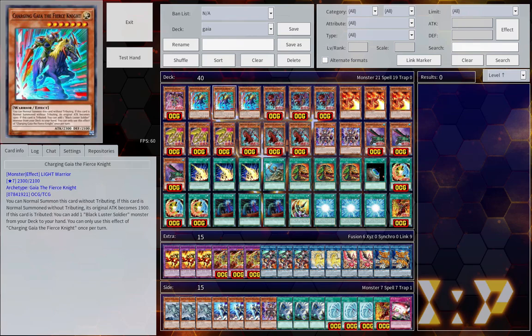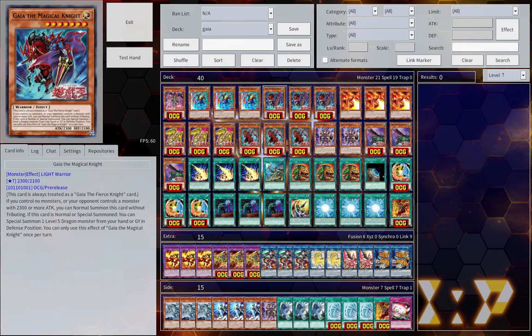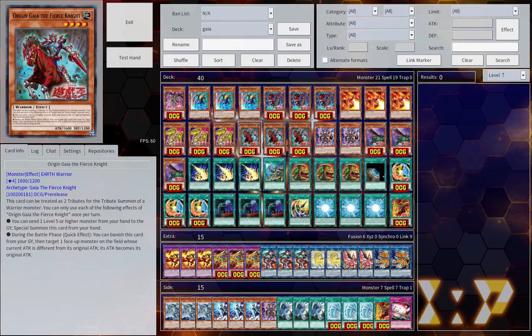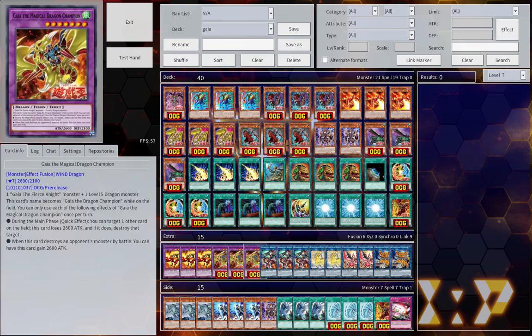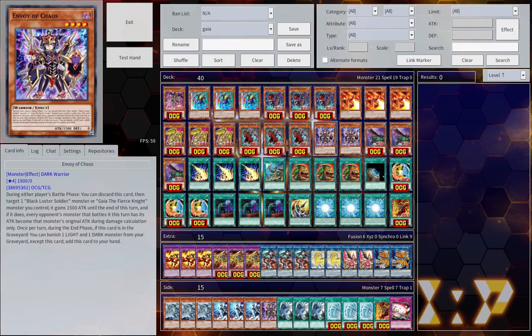The majority of the rest of the deck is just various ways to get to that. Charging Gaia the Fierce Knight is able to normal summon itself without tribute, so it's another option for getting a Gaia on the field. Origin Gaia the Fierce Knight is basically Gaia the Magical Knight with more steps — it lets you set up your graveyard with level 5 or higher monsters and can reset attacks to their original values, so if your Gaia the Magical Dragon Champion is at zero attack it can get it right back up. Envoy of Chaos works similarly but only for your opponent's monster — you discard it and it's basically a mini Honest giving 1500 attack for any Gaia the Fierce Knight monster, and it switches your opponent's monster's attack points back to their original if they've been increased.